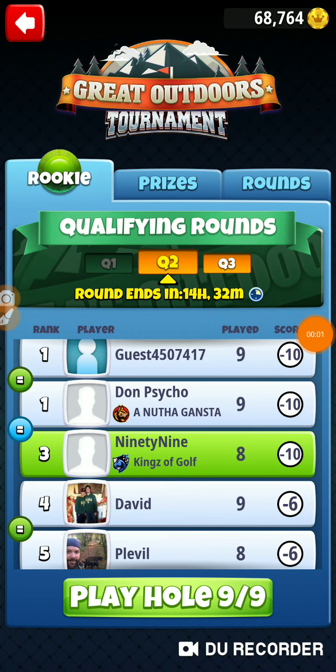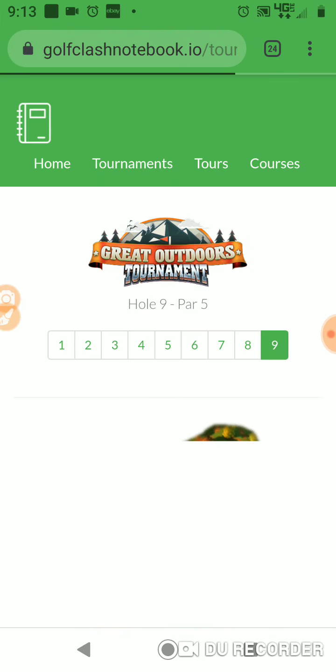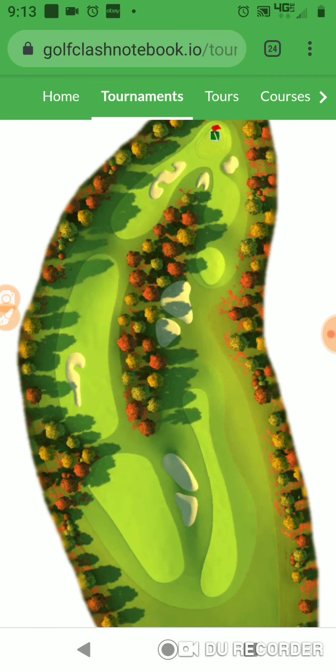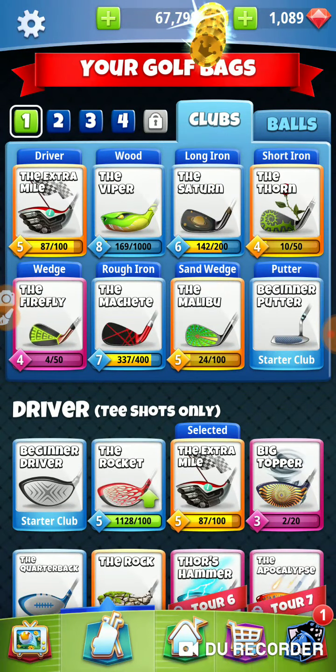I'm on hole number nine of the Great Outdoors Tournament. Haven't shot anything spectacular, haven't made any mistakes — it's just been a nice, clean round. If you've got lower developed clubs, that's what you're looking for: nice, clean rounds. You want to have consistency and then hope that some of those other shots drop.